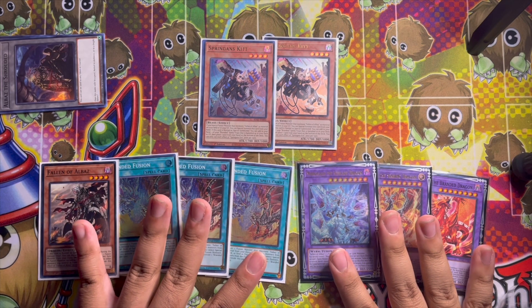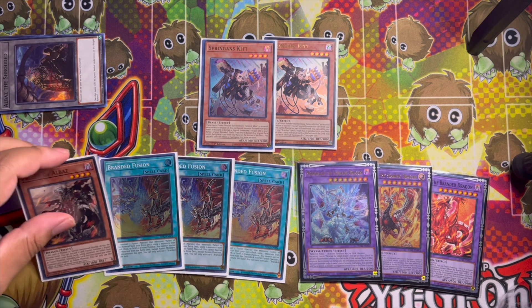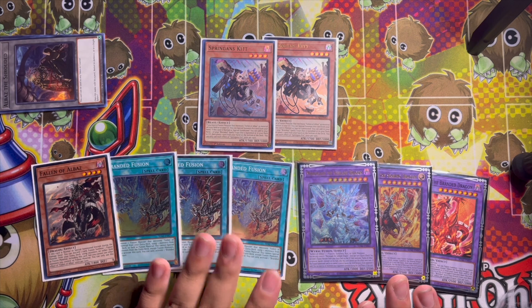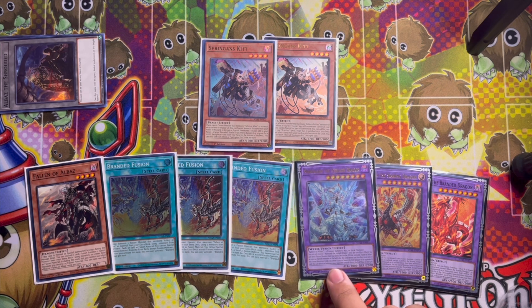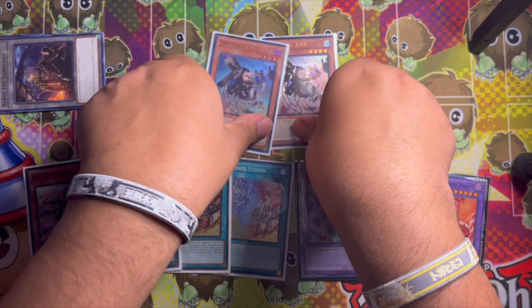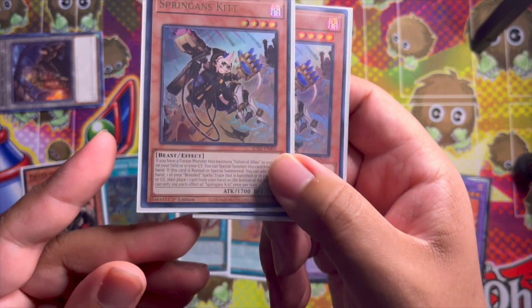So this is the entire engine I'm playing from the structure decks - honestly a really really strong engine. I'd definitely recommend the branded fusion package; you can get it from the structure deck so it's definitely affordable. The cards we're playing: triple copies of Branded Fusion, one copy of Fallen Albaz for your fusion monsters, one Miragestallio which is the boss monster, Lubellion which shuffles fusion materials to fusion summon, and one Albion which banishes to fusion summon.